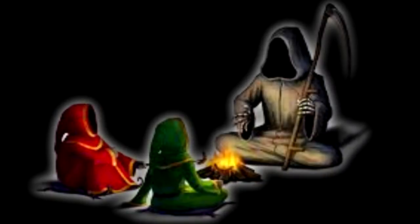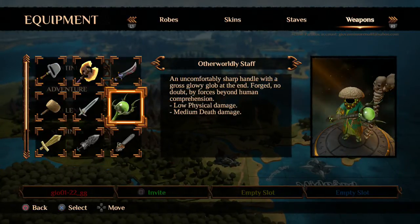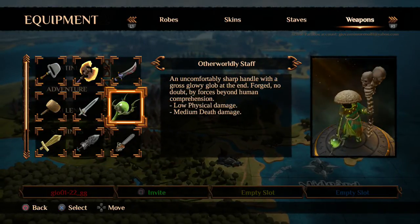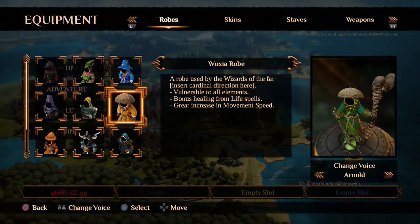Hey, what's up guys, it's G4Geo and this is my Magicka 2 death build. In this build you will need the wuxia robe, skull staff, and if you want, the otherworldly staff. The wuxia robe is vulnerable to all elements and has a great increase in movement speed.